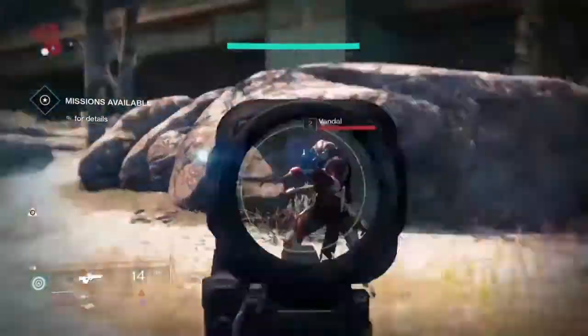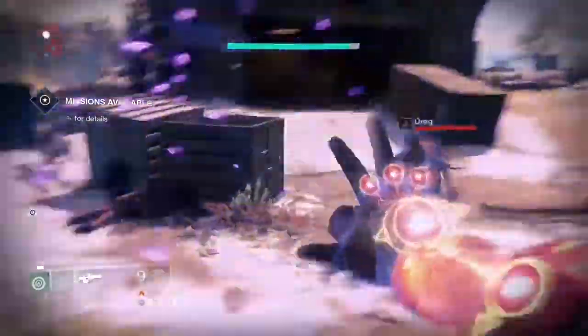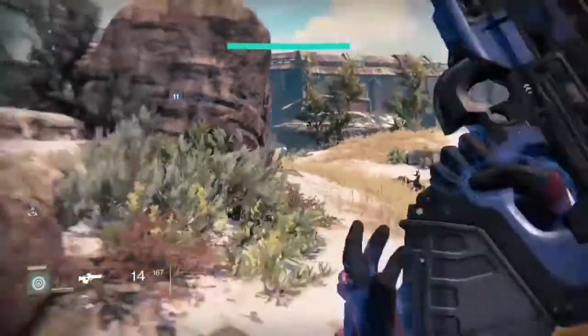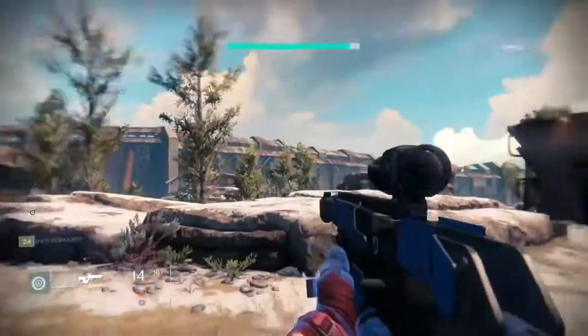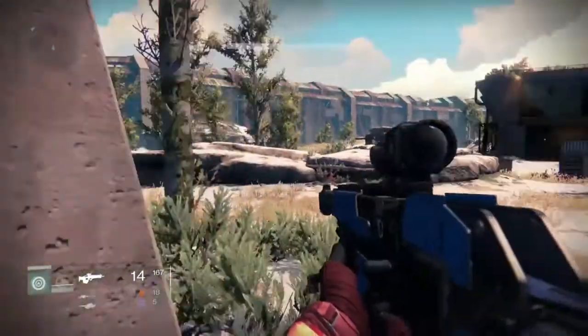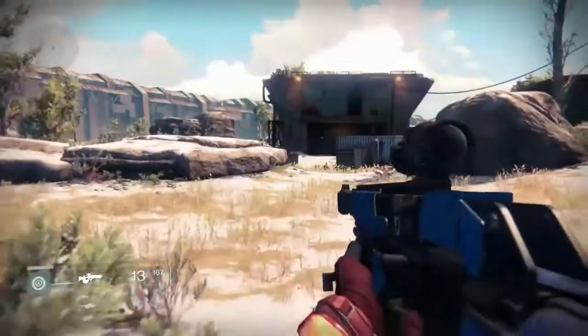One thing that usually happens — that didn't happen this time when I was recording this clip — is as soon as you show up here, kill the seven guys here: three Dragonflies and four Battle Guard. As soon as you kill them, up in the sky where I'm looking, you'll see a ship come down and drop four guys. Usually you have to kill those four guys, plus the three guys down at the bottom of the hill, for these guys to continue to spawn.